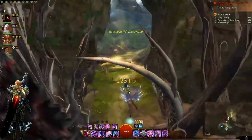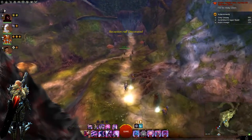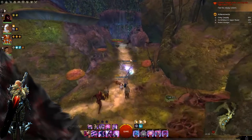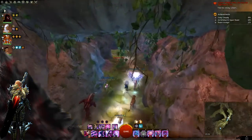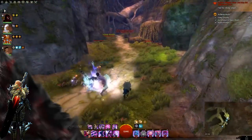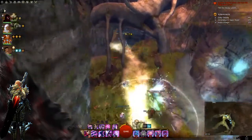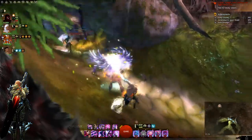Twilight Arbor contains a lot of skipping — you can clear it out, but it's very difficult and unnecessary. You see these volatile blossoms: they explode and spread poison, so you want to destroy them or stealth past them so they don't trigger. Here you just destroy as many as you can to get close to this mob group, then basically run past and dodge and use your blocks and invulnerabilities to get past that.